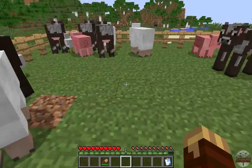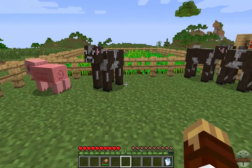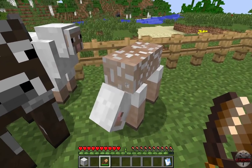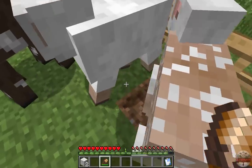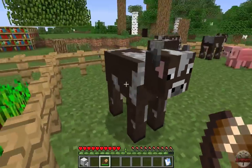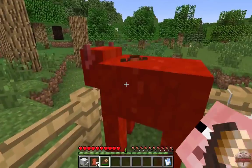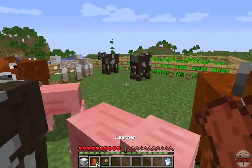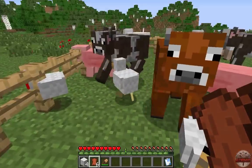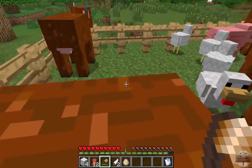The purpose of capturing animals in Minecraft is because you want their stuff. Usually you have to kill them to get it — except for sheep, who let you shear them. But in this mod, you can also shear cows to get leather, shear chickens to get feathers, and shear pigs to get raw bacon, which you can cook into cooked bacon.